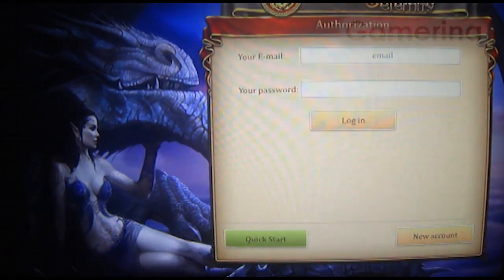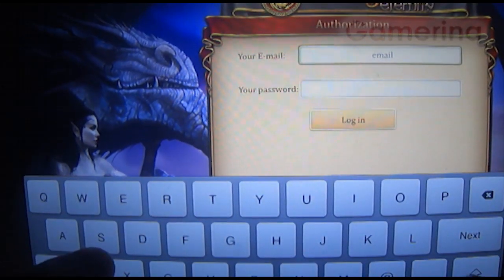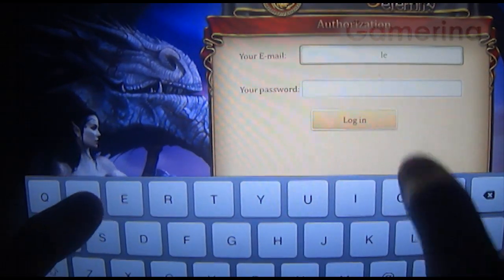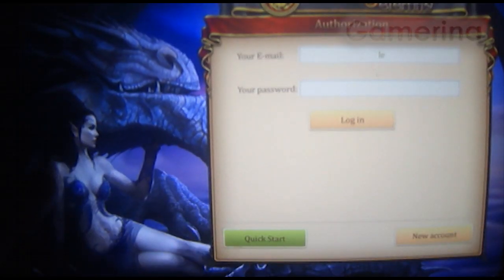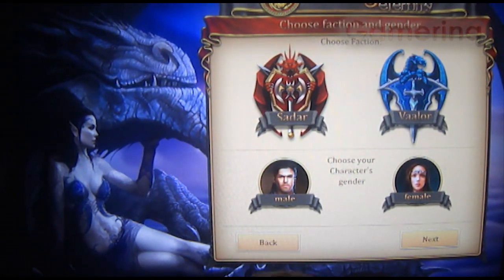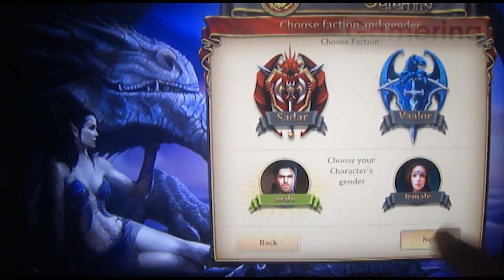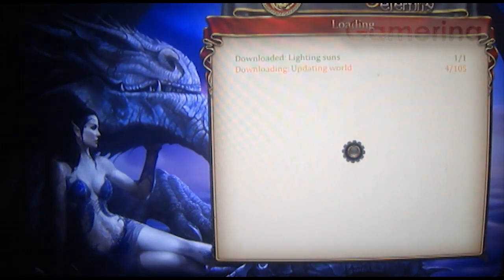I think the developer is Game Insight. This woman is — I guess it's like you gotta be 18+. I'm going to type something in. Okay, so I'm gonna have to make an account — actually, I'm gonna try Quick Start. I get to choose between a male and a female, I'm gonna go with male — next, next, next. I'm gonna choose the red one.